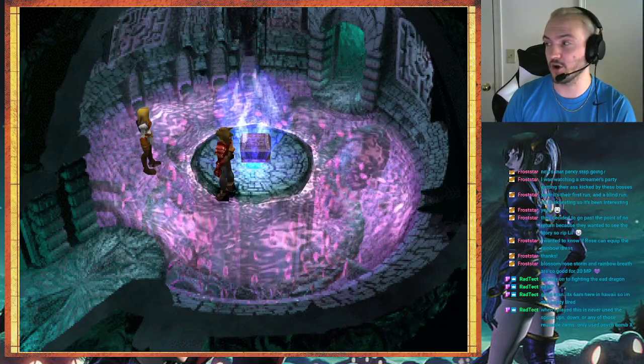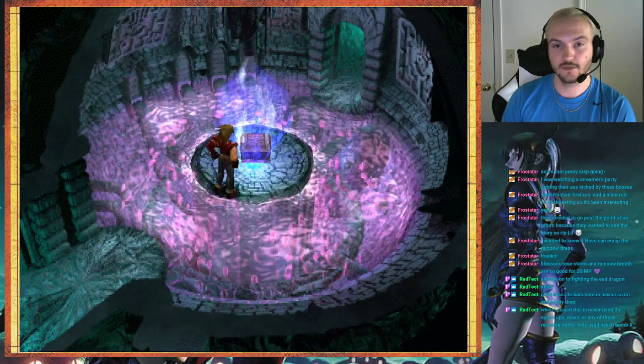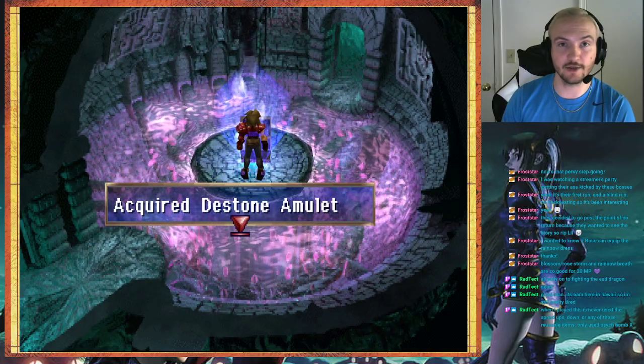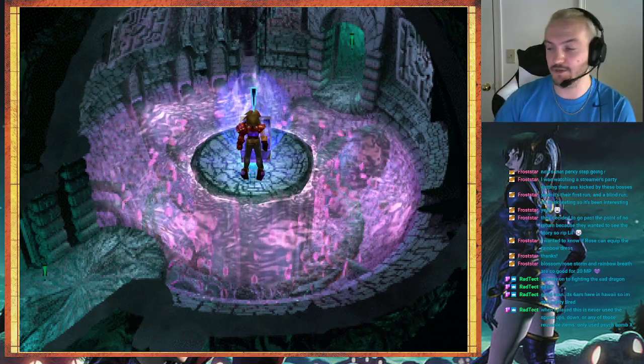This is my first time getting all of every single reusable item. Let's see what you get, YouTube. D-Stone Amulet. Alright YouTube, that was the Divine Dragon fight. See you on the next episode, bye-bye.